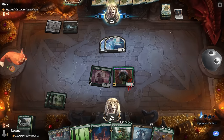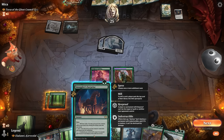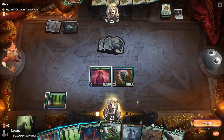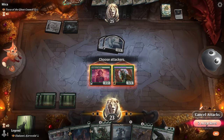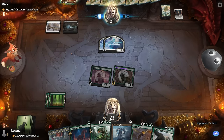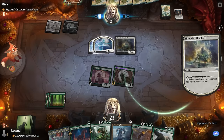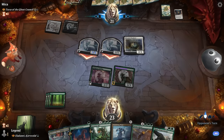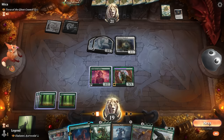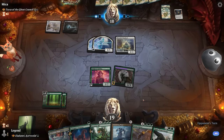We play Eladamri since we don't have much else — keeping the Vista for a landfall creature later. Galta is coming up, so opponent really needs to answer Eladamri. Humiliation removes the ability, which is even more annoying than just destroying our creature — now it's just a 3/3. We can use Smuggler's Surprise to mill a few cards, but the real goal is six mana to cheat two creatures into play. Opponent is stuck on two lands — they may have kept their hand based on Humiliation.